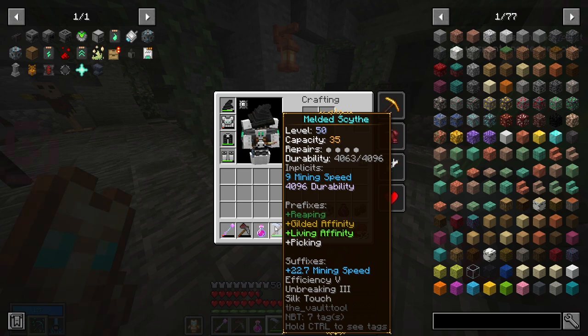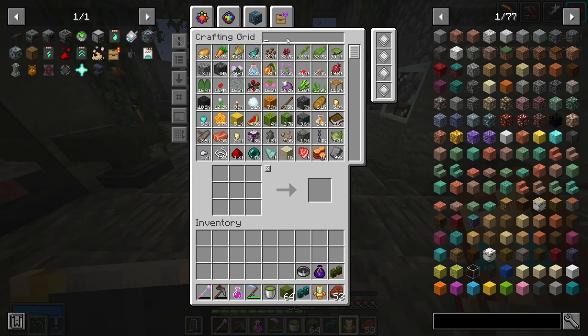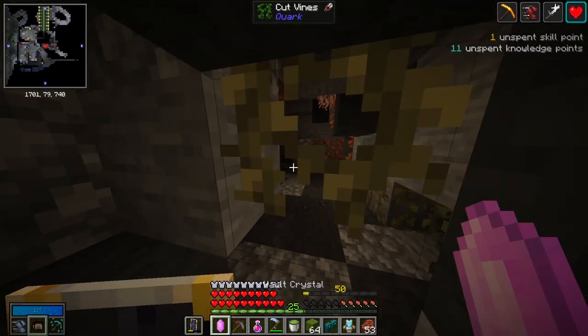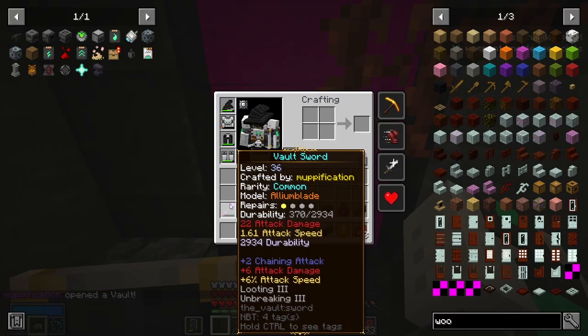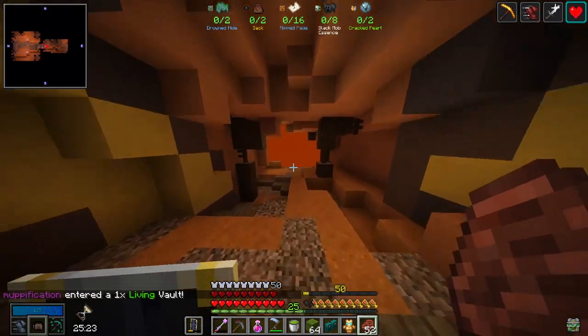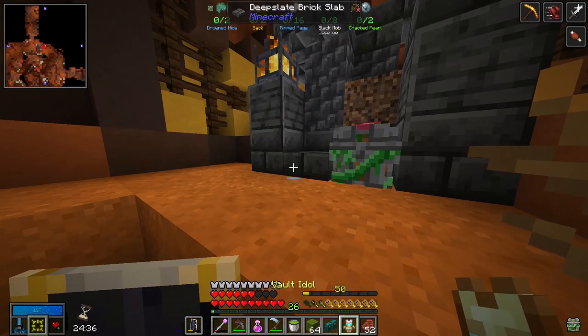If I somehow got 7 more mining speed with 35 capacity I wouldn't need the idle at all, but for now I'll switch to the shield when not mining. We'll test it in the next vault. I'm going into the second vault — let's test it with Haste 1 from the idle. It's a living vault so there will be living chests everywhere, and it's a hard scavenger. Big test.